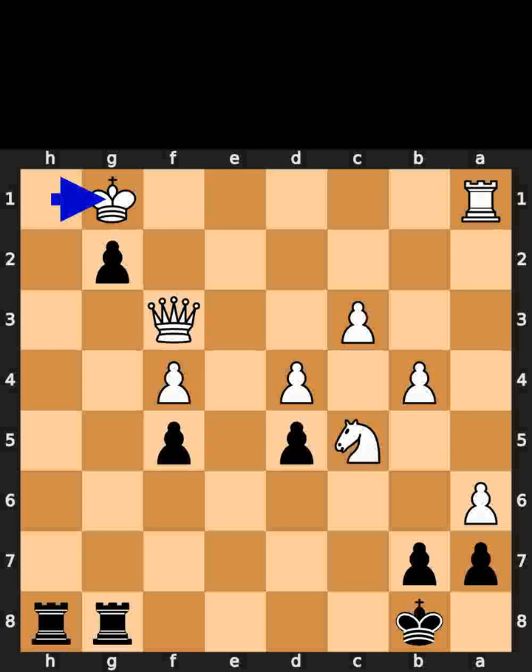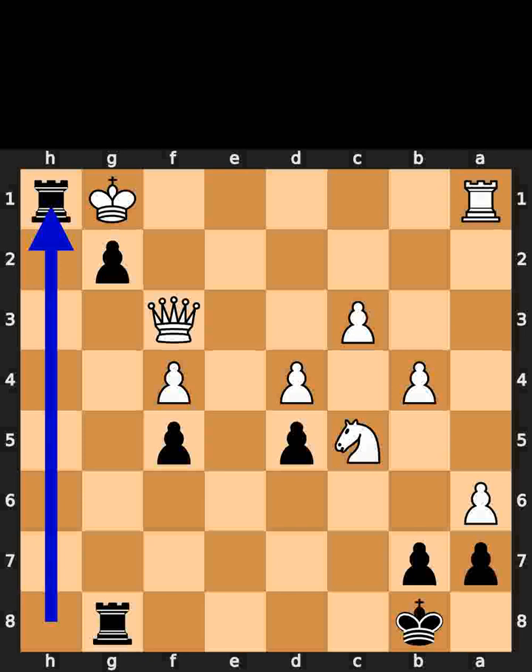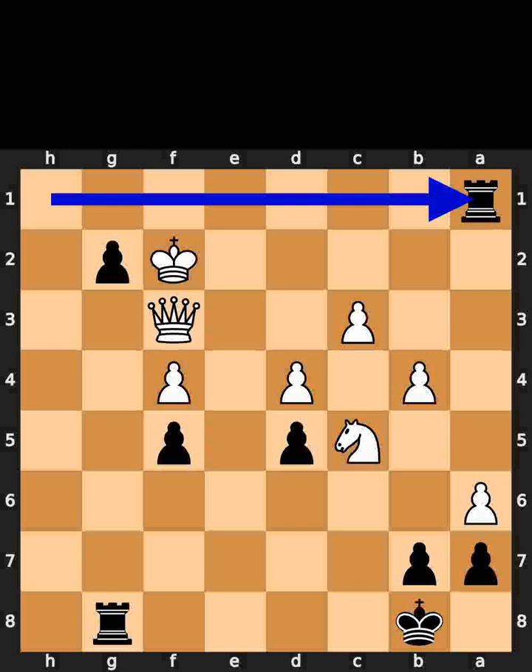White plays king to g1. Black plays rook to h1, check. White plays king to f2. Black takes the rook on a1 using the rook.